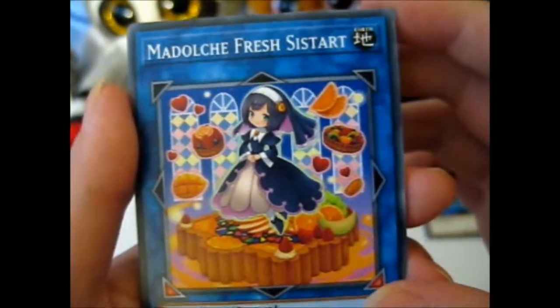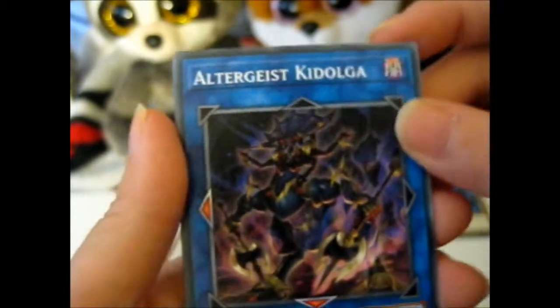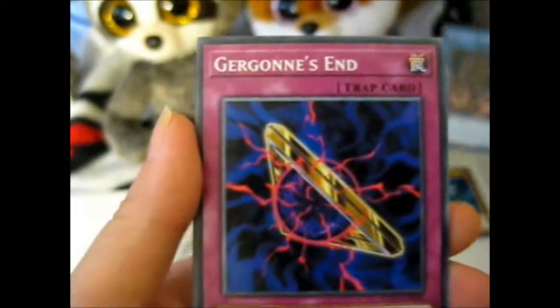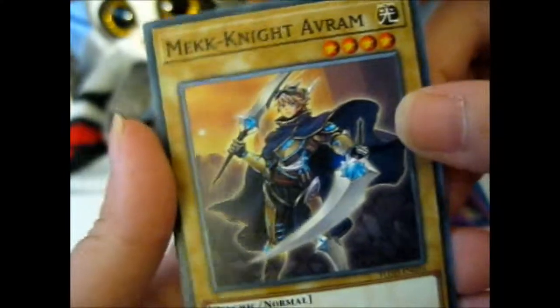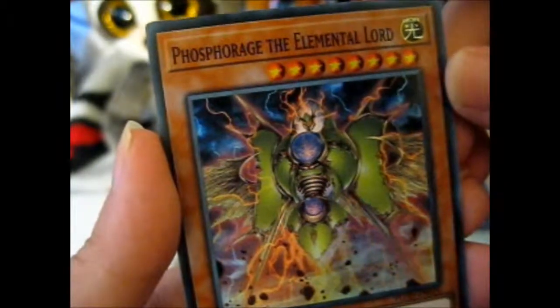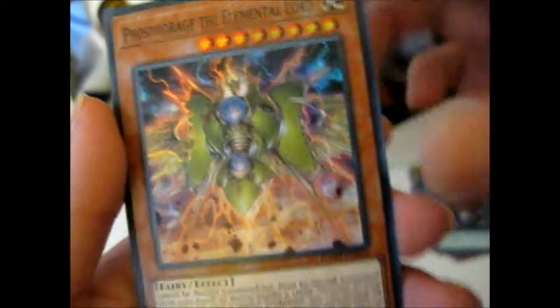No Dolce Fresh Sistart. I'll load the Dolce cards I have. Altergeist Kidulga — that's pretty cool, I guess. Gurgon's End. Magnite Avram. Go key face turn — for a rare. Phosphorash the Elemental Lord. Does that go with the Element Sabers or is it different? I don't know. That's the super rare.